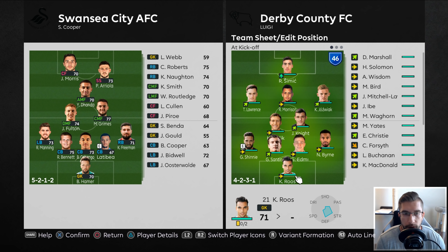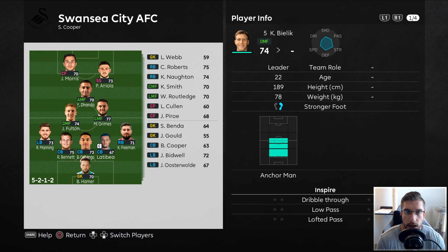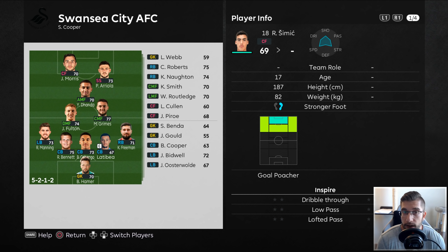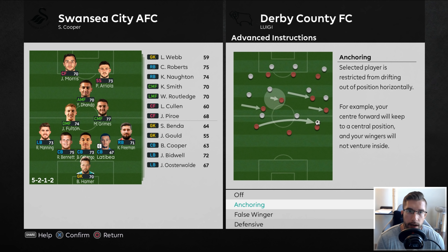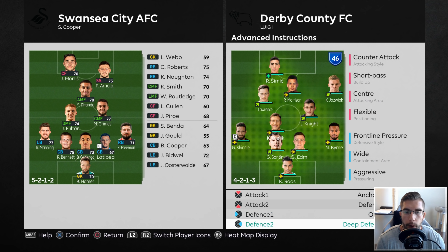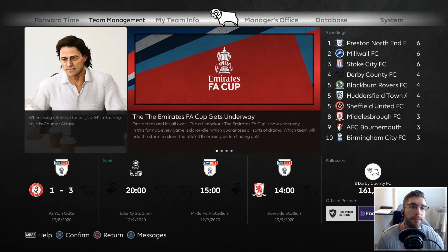Don't be expecting me to bang thousands of goals in, but we'll get there - we've got a lot of youth here. Edmundsson is 23, Santini's 20, we've got a 19-year-old, 22-year-old, 26-year-old, 27-year-old, and a 17-year-old up top. Most players under the age of 25 - potential! 46 team spirit. We'll play anchoring on Simic, defensive on Bielik, and deep defensive line because I'm a little bit concerned on Legend - you never know what's going to happen.